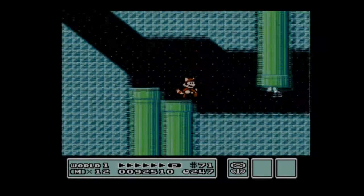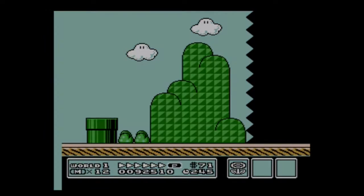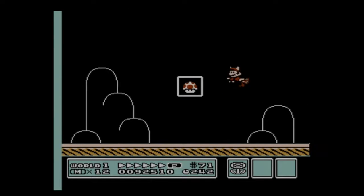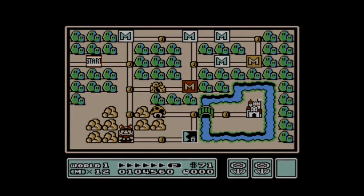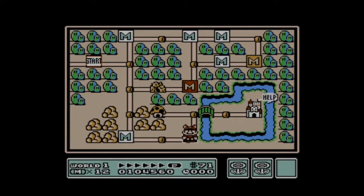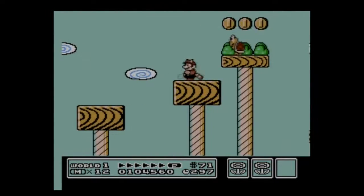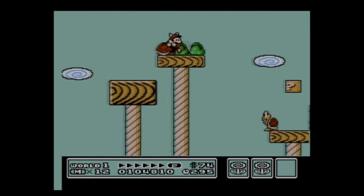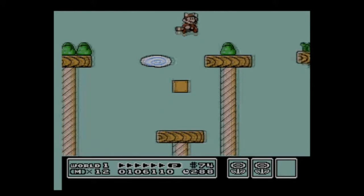We're almost done — just got to avoid that piranha plant, up through this pipe, and here's the goal. Yes, I can get a flower! Getting the mushroom and flower cards are actually a lot more difficult than getting the star cards, because for the star cards you just do a quick run and jump and that's it.